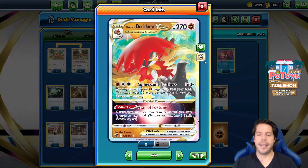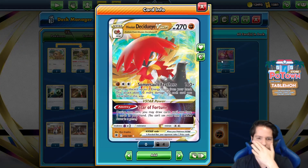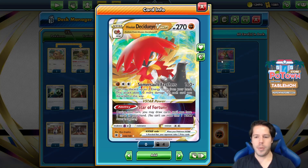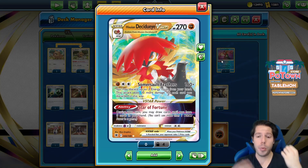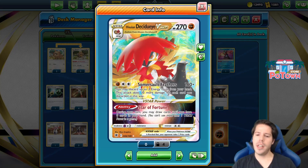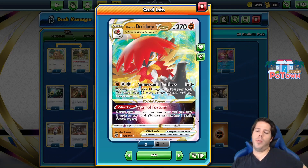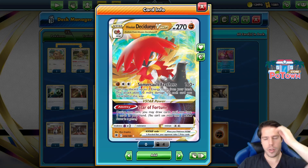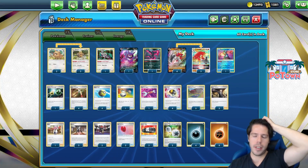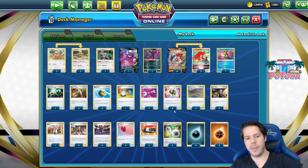We're going to be taking a look today at the Decidueye V-Star — this approach to the deck, we'll see how it works out. Decidueye V-Star has the Somersault Feathers attack which does 160 plus damage. You may discard up to 3 energy cards from your hand, and this attack does 30 more damage for each card discarded. That's a pretty good attack. With Choice Belt, you can deal up to 280 damage, which is enough to one-shot pretty much every other V-Star.